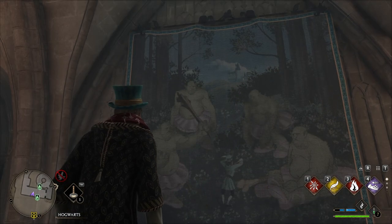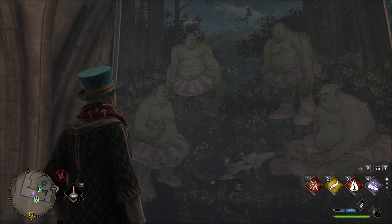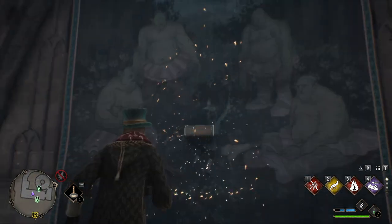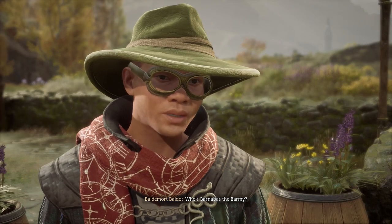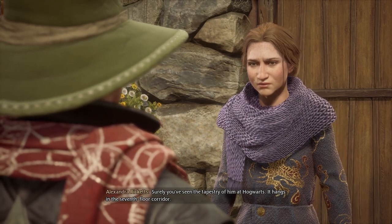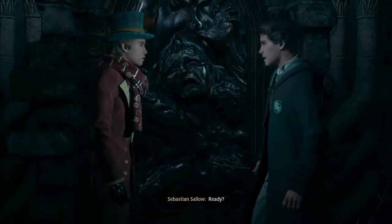Number 8. Barnabas the Barmy. While we're talking about tapestries, we might as well cover the hilarious one sitting outside the Room of Requirement. It depicts a number of trolls wearing tutus smashing a man with a club. You can learn more about the backstory to this tapestry if you accept a side quest called Troll Control in the hamlet of Brockborough. Barnabas allegedly tried to train trolls for the ballet — you can imagine how that turned out.